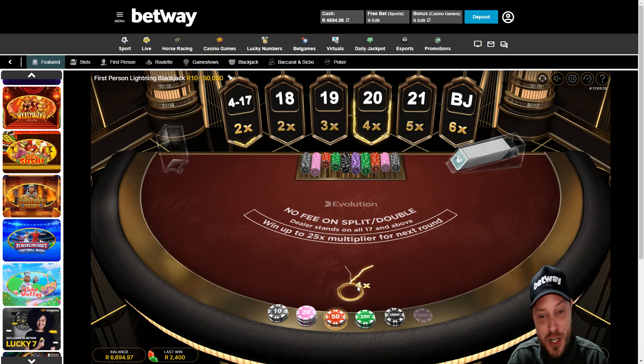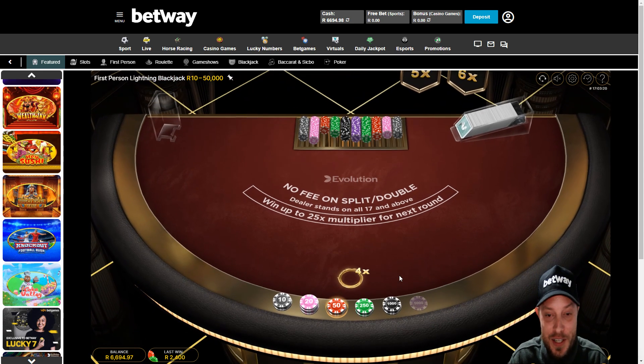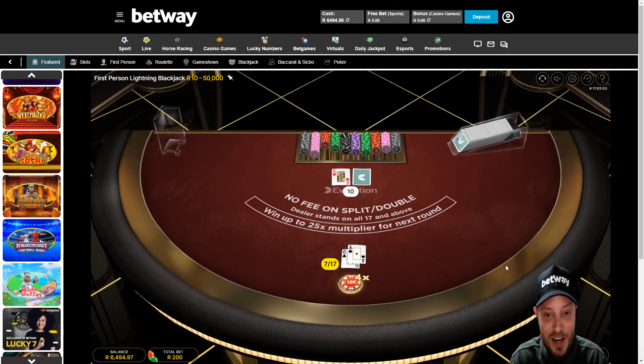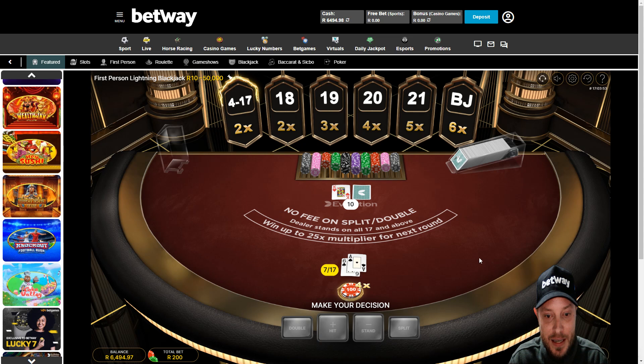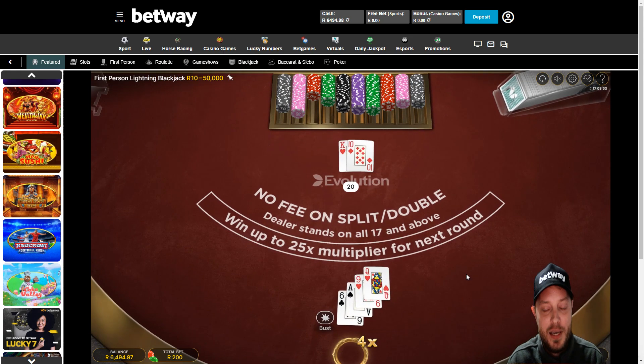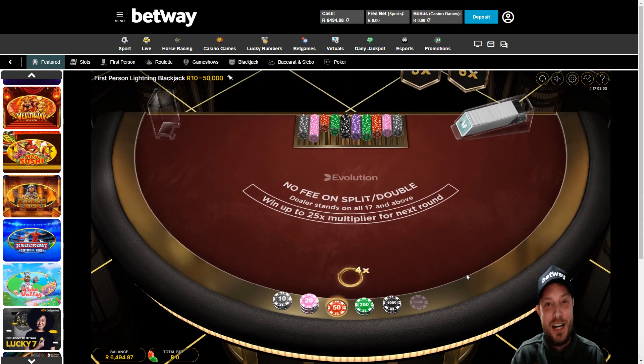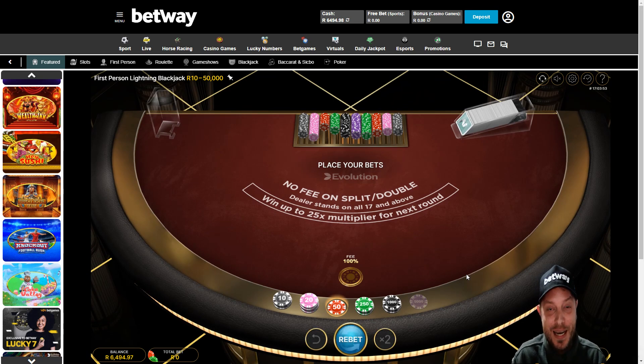We've got to push it one more round, keep pushing our luck. I'm just going to put down a humble hundred bucks on this one. I don't know how much longer our luck is going to last. I'll take a hit on that. Let me go with my guts — let's take the hit. Bust. Let's see what he gets — wouldn't have helped anyway. What a lovely quick session over on lightning blackjack on Betway. Picked up a nice bit of profit on that one, so I'm super stoked.